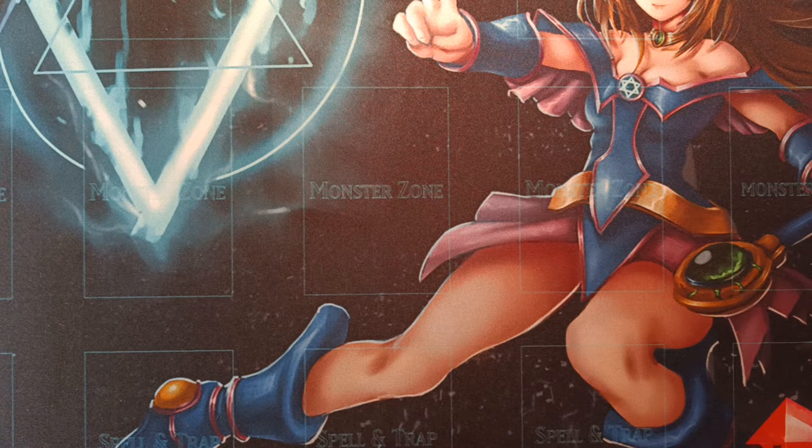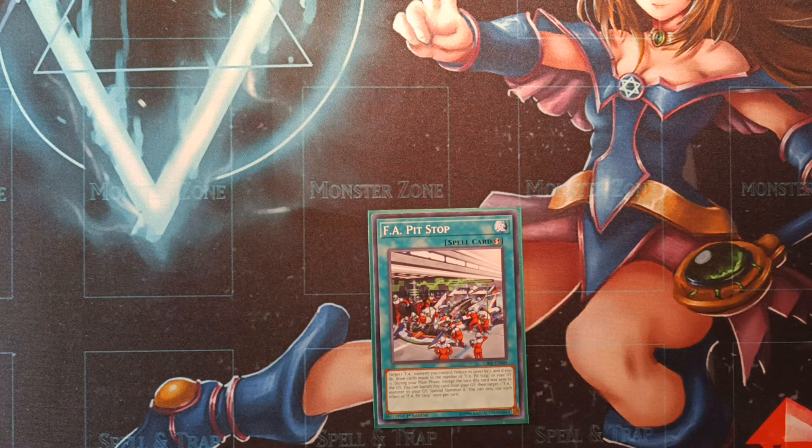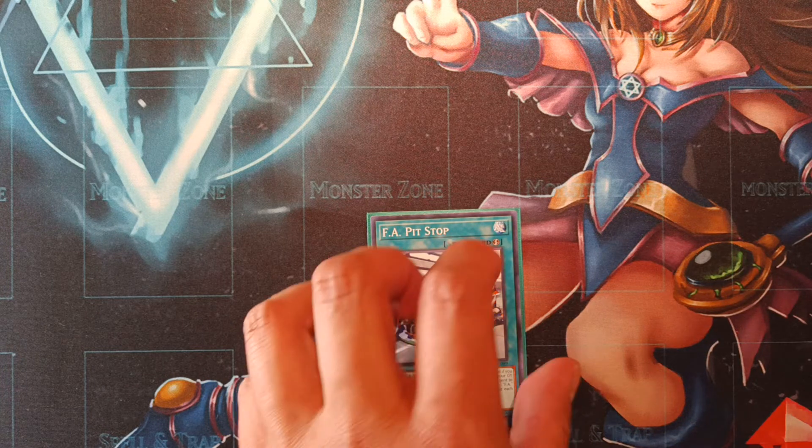That's a pretty good ratio overall between the Metalfoes monsters and field spells. You're pretty much every turn going to be popping field spells with your Metalfoes scales. Moving on to the quick play spells — we're on one copy of FA Pitstop. The on-field effect is kind of lackluster; it just reduces an FA monster's level by two and you draw one card. Where this card is actually a lot better is the graveyard effect: except the turn it was sent there, you can banish this card from grave to target an FA monster in your graveyard and special summon it. So it's like an in-archetype Monster Reborn.